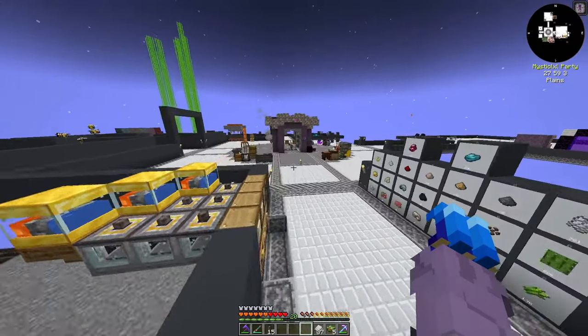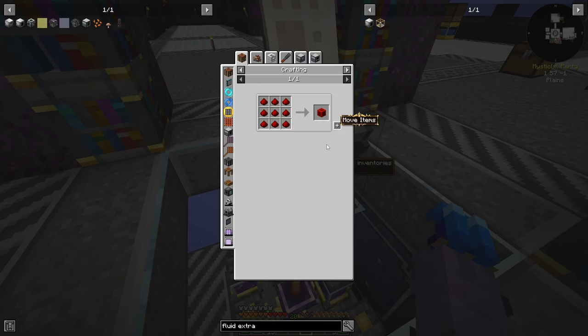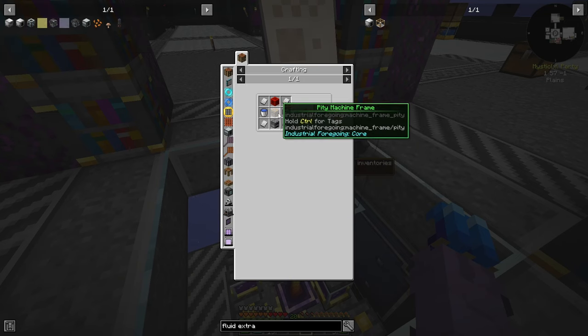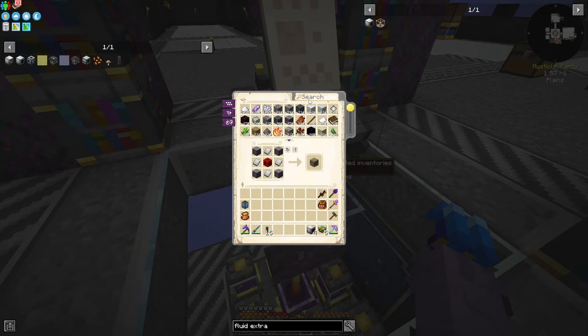I'm just not processing iron at the speed I need to be — automating plate production is something we probably want to do early on, it's pretty easy. Anyway, I have four fluid extractors and now I need a latex processing unit, which also needs iron and actually requires a bucket of latex. We'll have to let our machines run for a second, but we'll get everything else prepped for it.